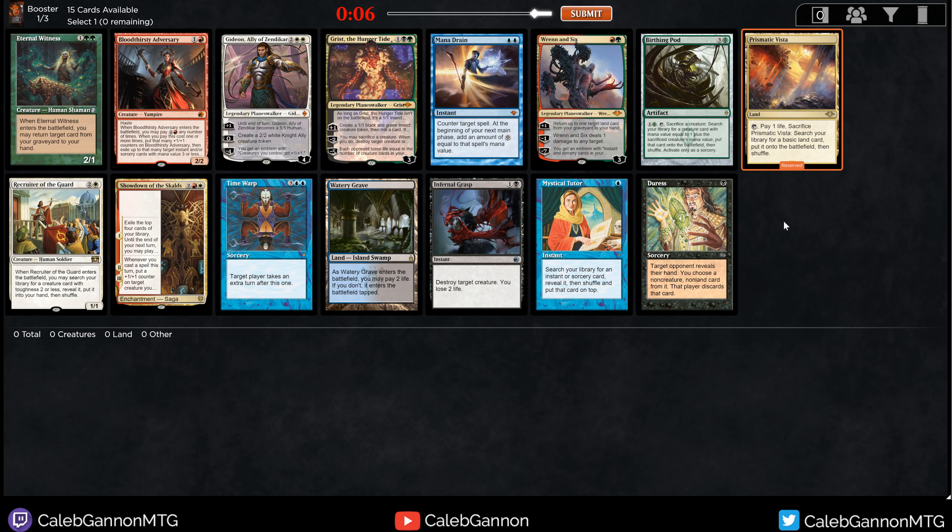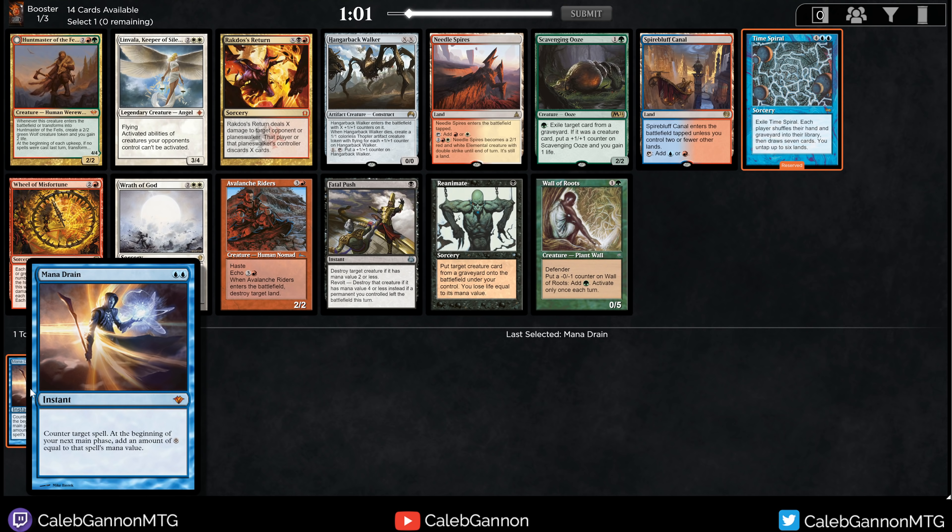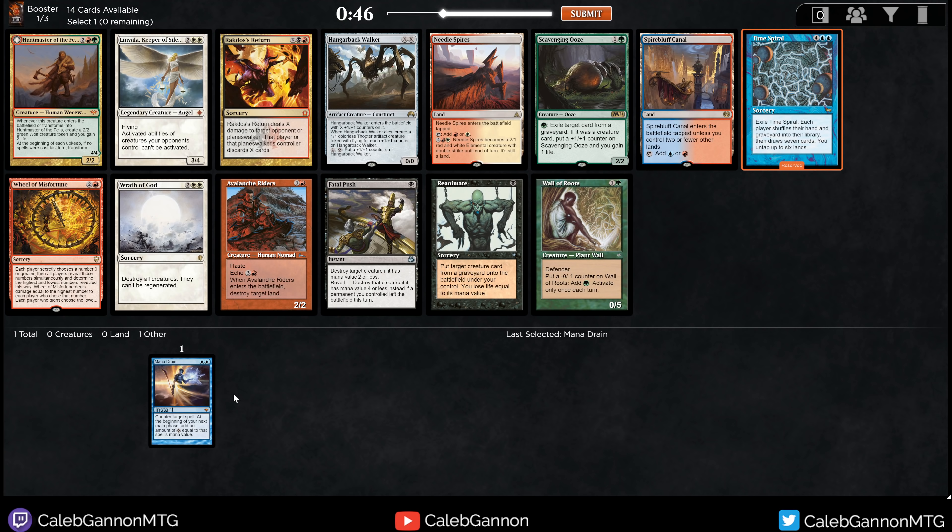Mana Drain is a ridiculously strong card, especially with Time Spiral — I love Mana Drain into Time Spiral. The card is great if you end up in blue, but the problem is it's Vintage Cube, so the odds of ending up in blue are very low. You just have to be aware that you're going to take this and maybe end up playing it 30% of the time. Unless you're hardcore forcing blue, then you'll end up with not the best deck. That said, I think we're just going to take Time Spiral.